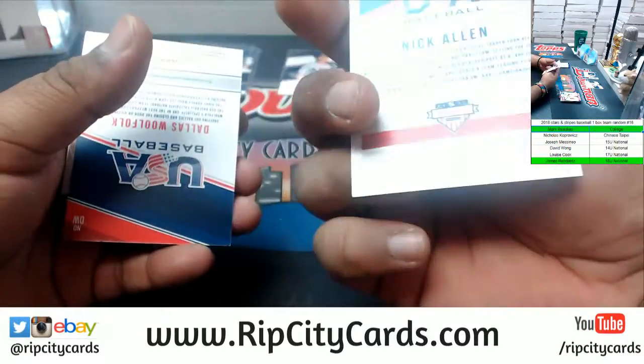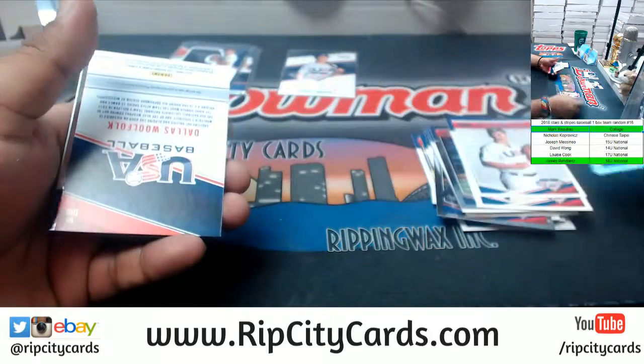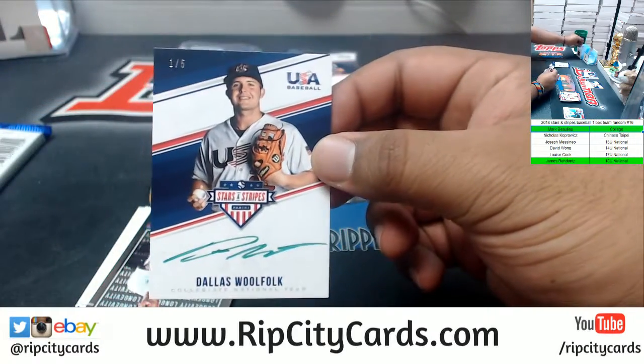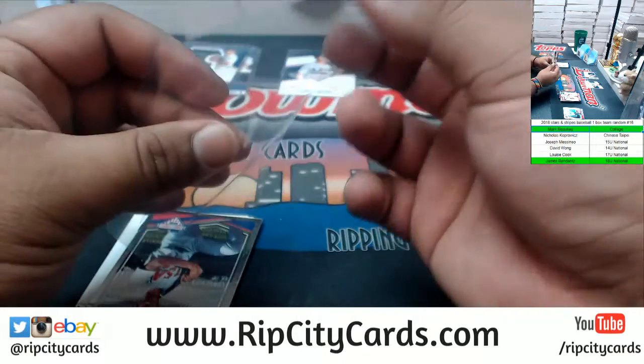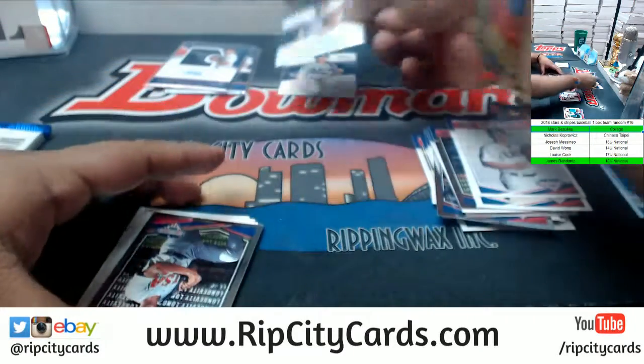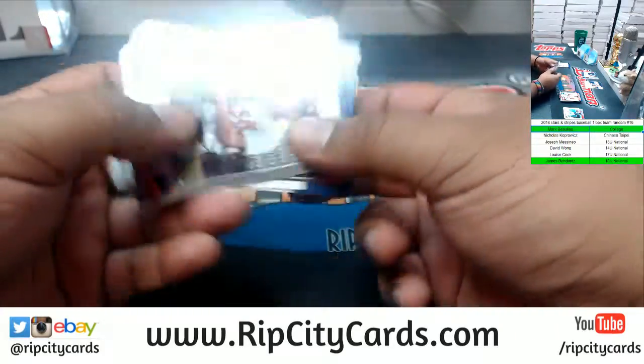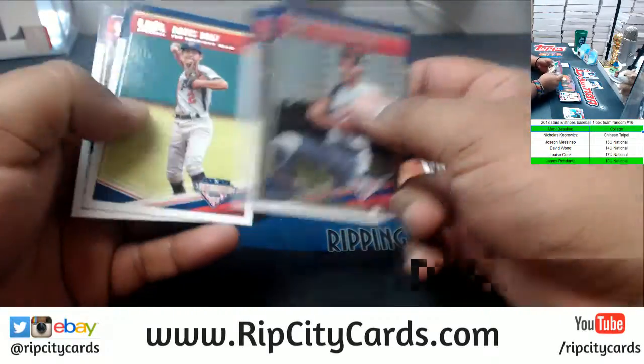Nick Allen, numbered to 99 for the 18 Under spot — not a hit though. This one is numbered one of five: Dallas Woolfolk, the green ink on-card auto for the college national team spot. So 18 Under and the college spot are dominating right now.